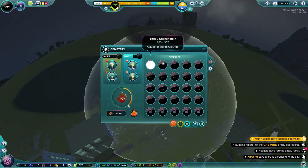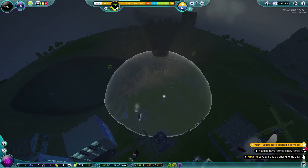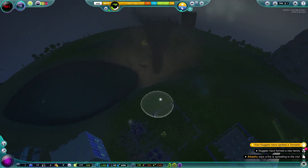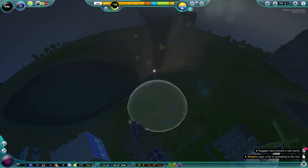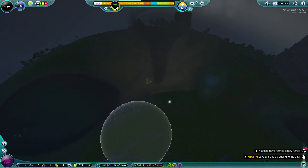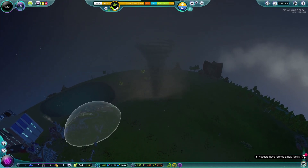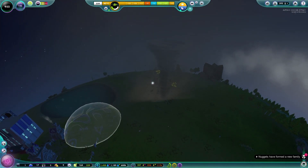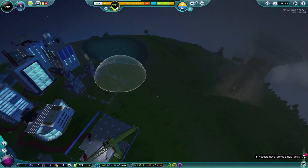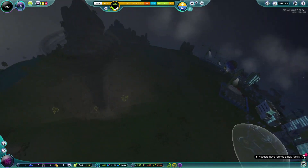That is a cemetery it's heading toward, even though it's only got one person in it. The tornado is coming back down. Let's build another smaller bubble. If it comes back it would bounce off. I think we might have actually got rid of the tornado — it looks like it's going away, which is good news. Don't worry, nuggets — I have got this. It is all under control.